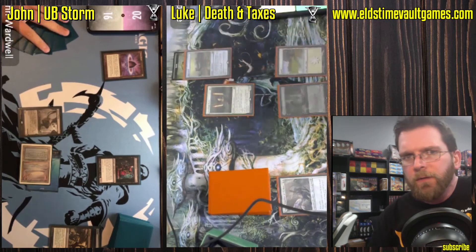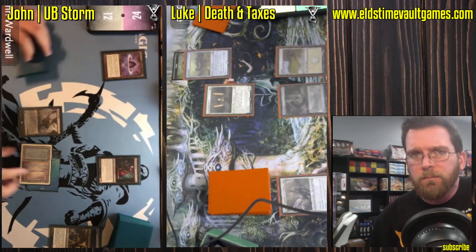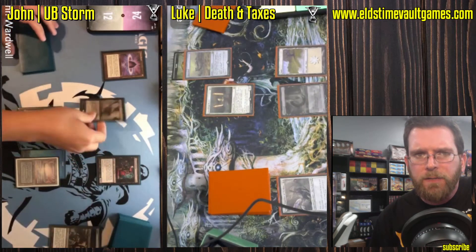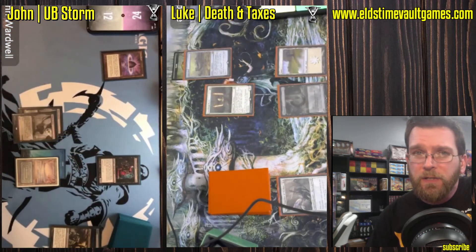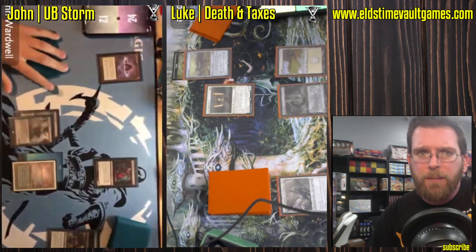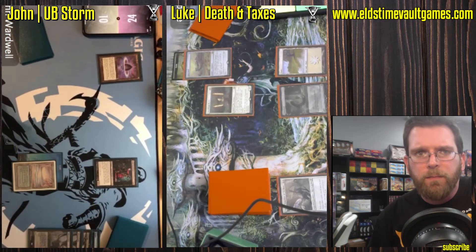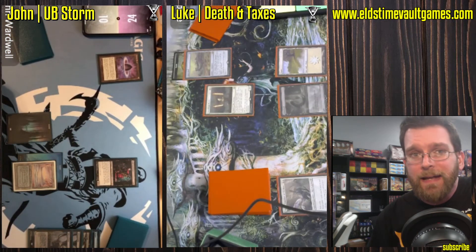The issue with Fatally Pushing during your own turn is it's very likely that Sword of Fire and Ice gets put in to try and provide protection to Thalia. Now it's possible Luke would have just gone with a Batterskull plan anyways, but being able to respond to the Sword of Fire and Ice equip would be particularly devastating — really just being a huge tempo sink. Jon is trying to draw out of this. Luckily Peer is not going to kill him like Ad Nauseam would.